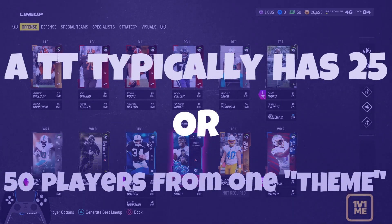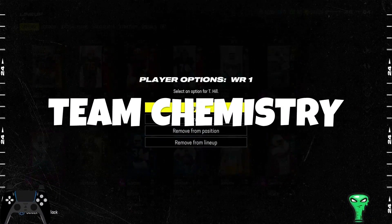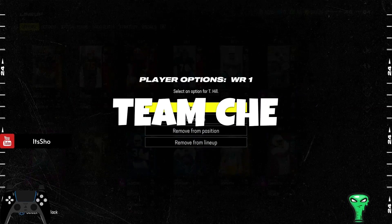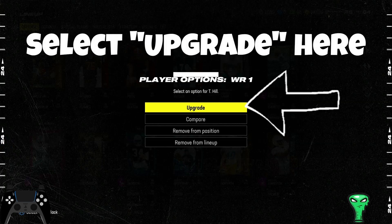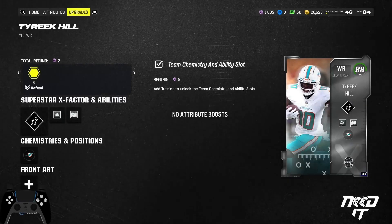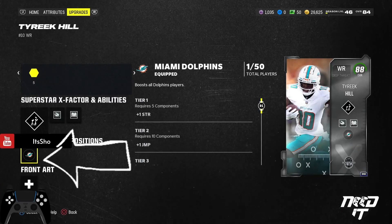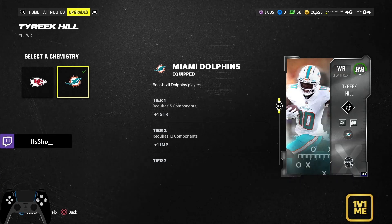A theme team can consist of 25 or 50 players. The game has what's called team chemistry. That team chemistry allows you to select what team you want that player and that card to essentially represent. For example, you go down here, hit chemistry, and then you'll see any team that they played for in their time in the NFL.